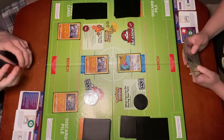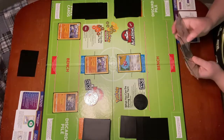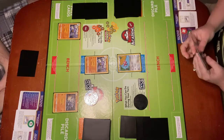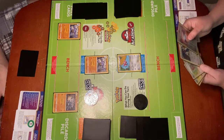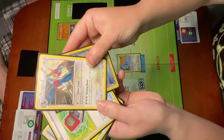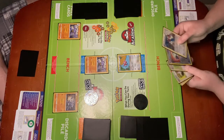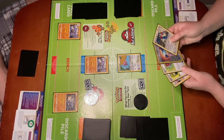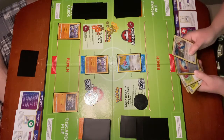Now these two Machoke have just entered play, so it's their first turn in play. So even though I have Machamp, which is the corresponding Stage 2 for these two Machoke, I am not able to evolve any more this turn because all three of my Pokémon in play are now on their first turn in play. So I'm going to go ahead and end my turn. Here in my turn, I have a Porygon, which is a basic Pokémon in my active spot, and here in my hand I have a Porygon Z, which is the Stage 2 of Porygon.